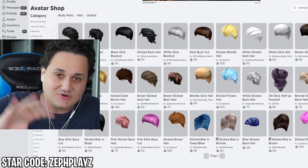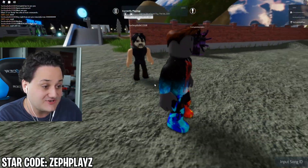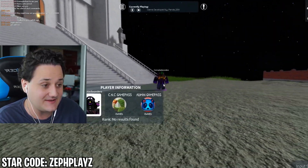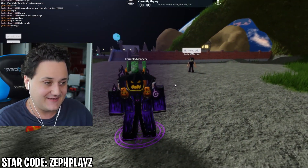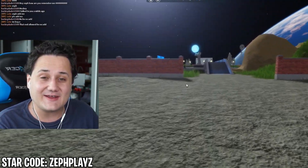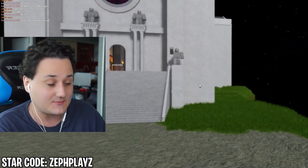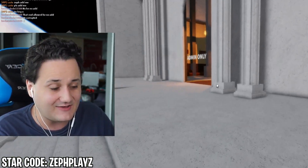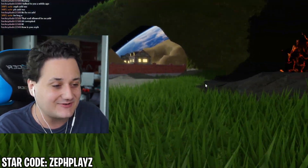Drop a like and subscribe if you guys are ready for the Darman Roblox account reveal. Use star code ZefPlays for buying Robux or Premium. Let's get right into it. We just joined in the game and oh my gosh — Corrupted is staring at me, dude. He's back, he's staring at me. It's so creepy. He just looks at me everywhere I go. He's kind of becoming a reoccurring character, making Roblox account videos where every time he's in, he's looking at a different outfit and just stares at me. But guys, we are gonna reveal this Darman Roblox account, and let me tell you, this looks so good. I think this is a literal perfect 10 out of 10.